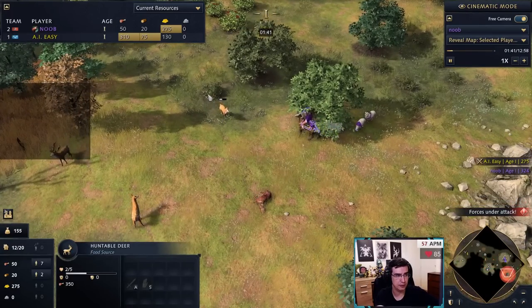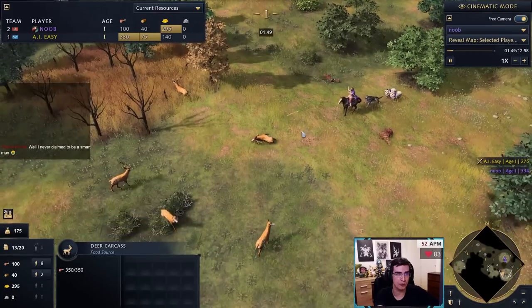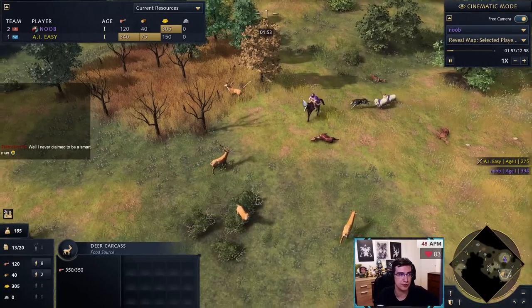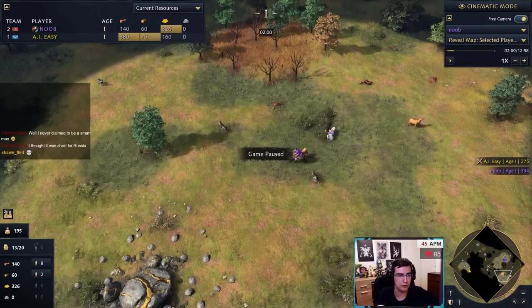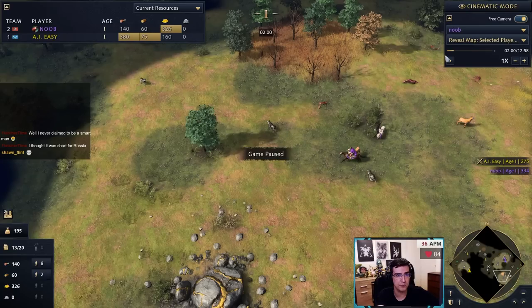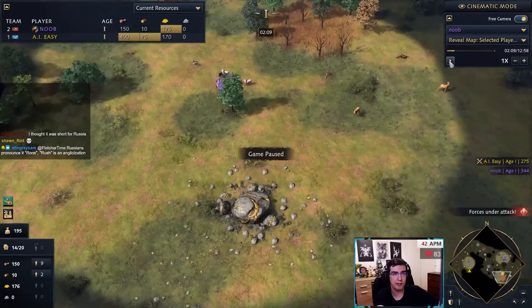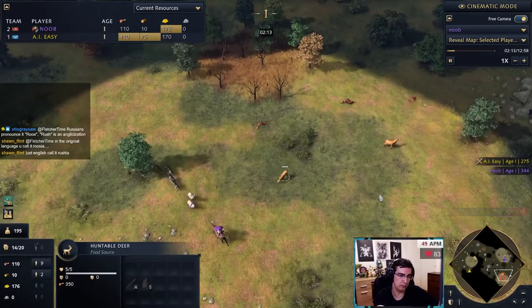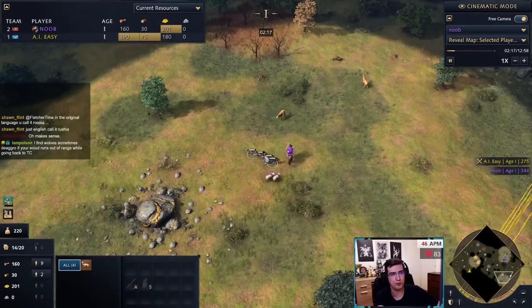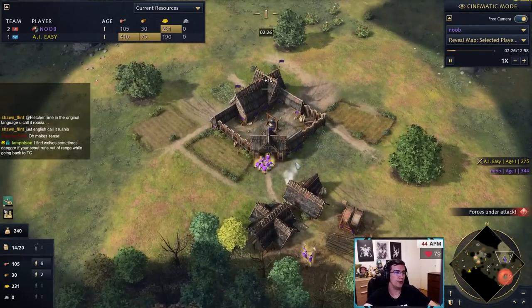Watch the three shots — it wastes a lot of DPS. Sometimes you won't have the APM, but if you're looking at the scout just shoot twice and move on. Nothing wrong with shooting three times if you have other things to do, but try to shoot twice. Pick up wolves so the opponent doesn't tag them. Scouts in Season 2 have a lot less range, so be very careful not to lose your scout to wolves.